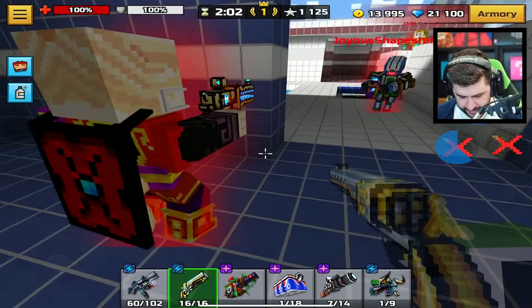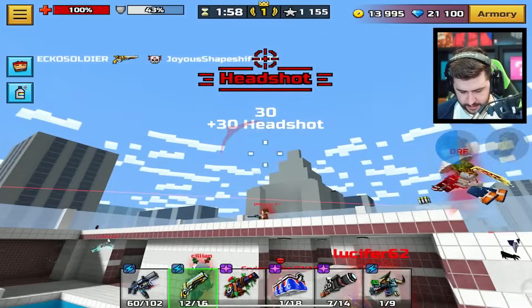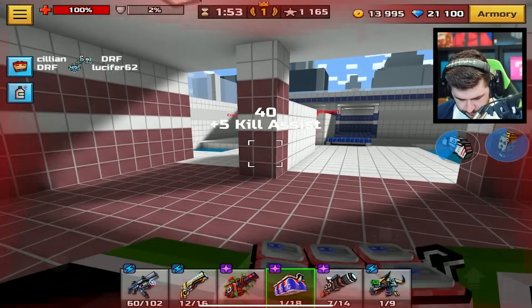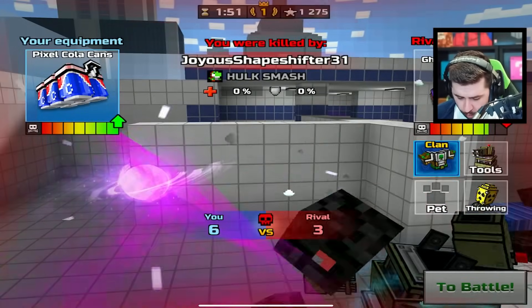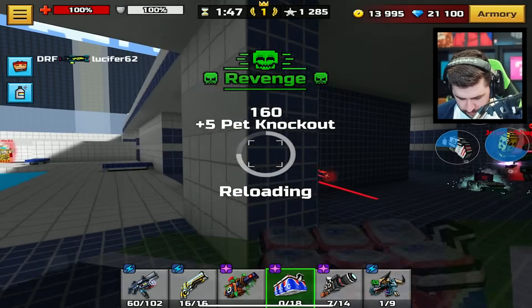I nuked the guy up top because he keeps getting tons of kills up there. Where did he go? Oh — did we get a double? We did! I've always wanted to do that, I don't get that kind of kill very often.